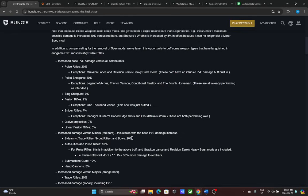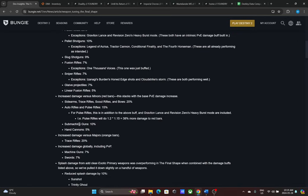SMGs are only getting a 2.3% net buff after the spec mod loss, and they're not in a great place already — auto rifles will be hitting nearly as hard with better range. Hand cannons are already super good on majors and minors, but if you were running minor spec you're actually losing 7.7% to minors, making it a net 2.7% nerf to minor enemies. Overall though, hand cannons will be better on bosses, champions, and everything else.